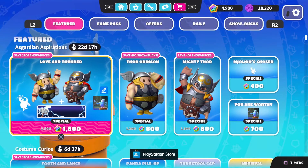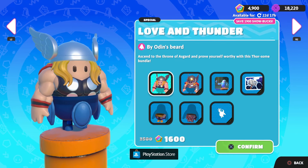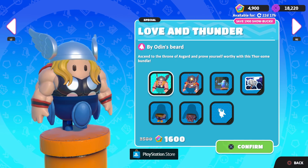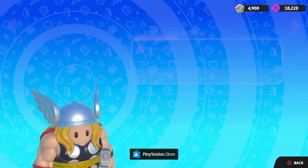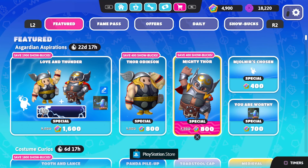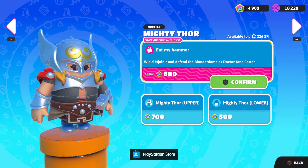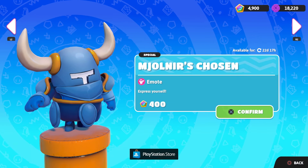So here's our first Marvel bundle, Love and Thunder — Asgardian Aspirations by Odin's Beard. Ascend to the throne of Asgard and prove yourself worthy with this Thorsome bundle, which includes the Thor Odinson costume right over here. Become the God of Thunder with this powerful Asgardian Avenger, as well as Mighty Thor. Wield Mjolnir and defend the Blunderdom as Dr. Jane Foster. But that's not it — we also have the Mjolnir's Chosen emote.